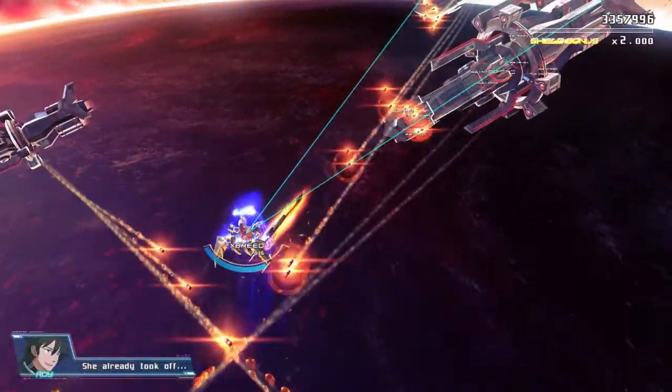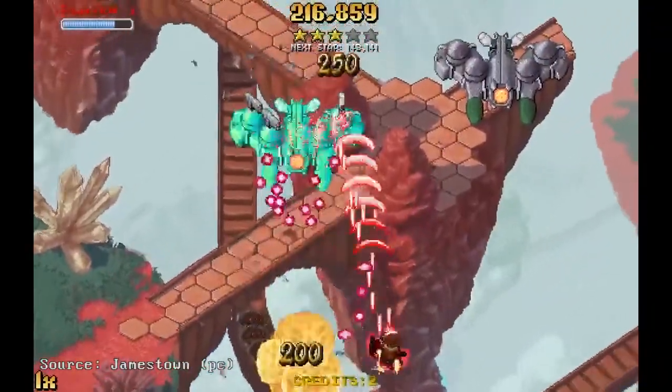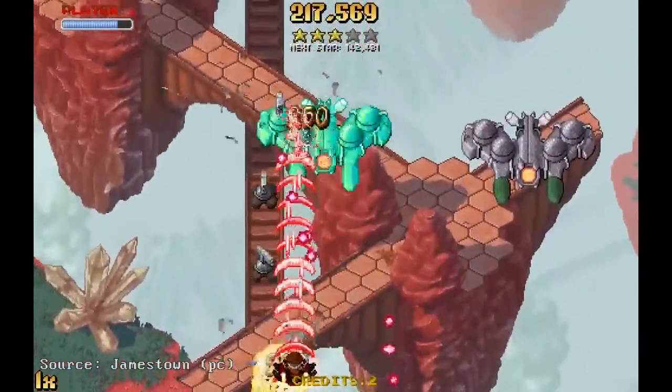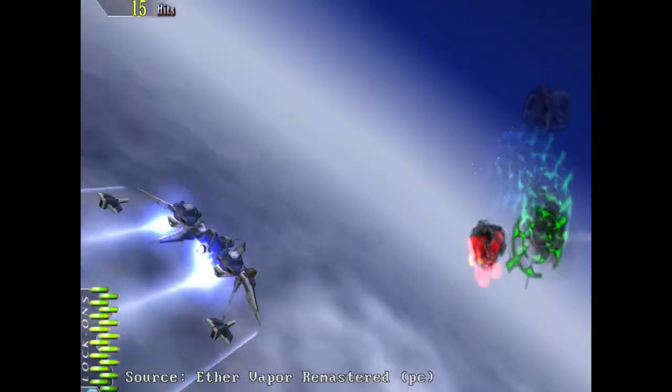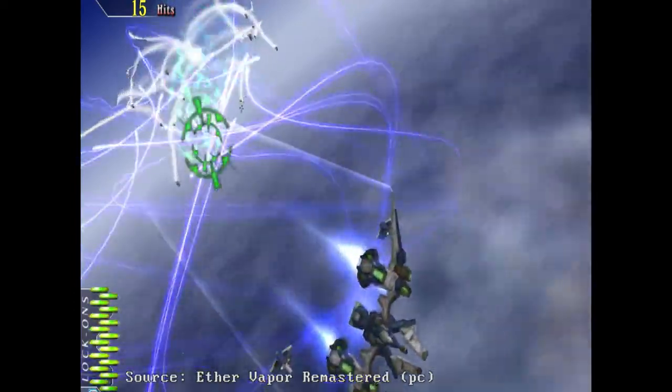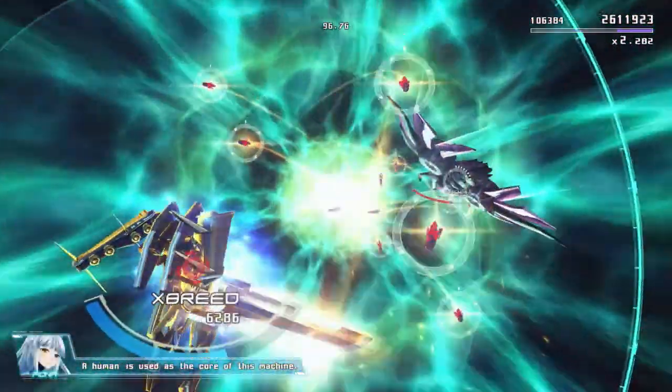One thing that blew my mind about Astabreed was how it presented itself. Shoot em ups, often abbreviated as shmups, typically show their game in either a top down or a side scrolling play area. Edelweiss however has been experimenting with alternate camera angles for shmups with their previous game Aether Vapor, and with Astabreed you could tell that they perfected their technique.